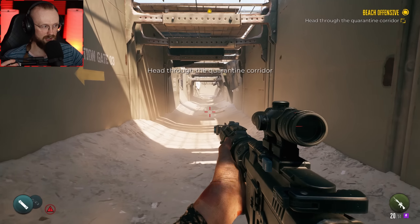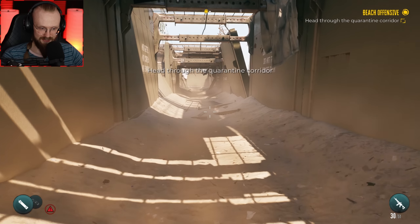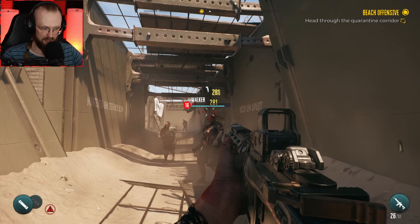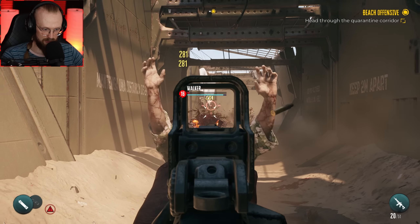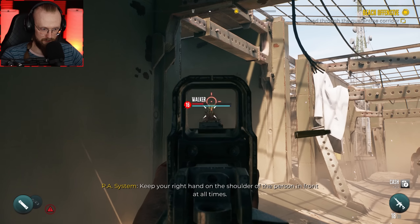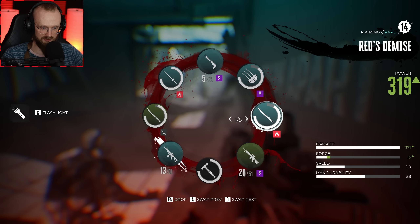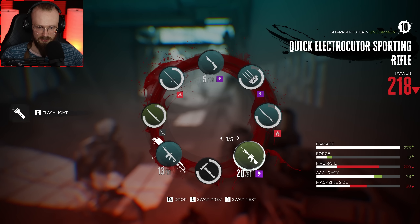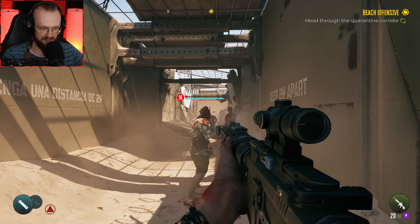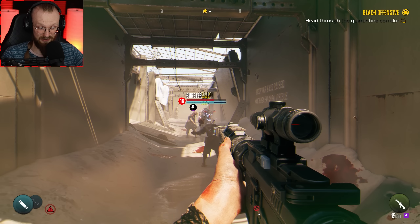Head through the quarantine corridor — I'm going to deal with everybody here. We have a different rifle. Maybe I should use this rifle instead, because it is probably better — and plus it can shoot in burst. This one does 273 damage and this rifle does 187. So this kind of rifle that I have is actually better — it does more damage. It only shoots single bullets, but it's actually better so I'd prefer to use this rifle instead.